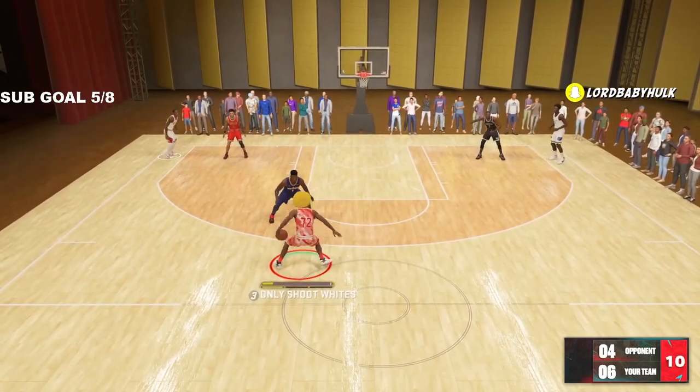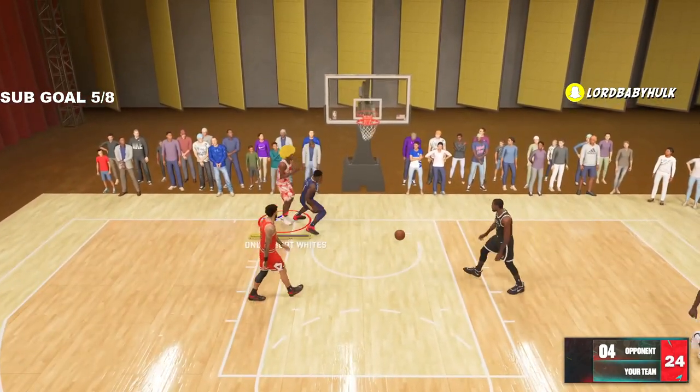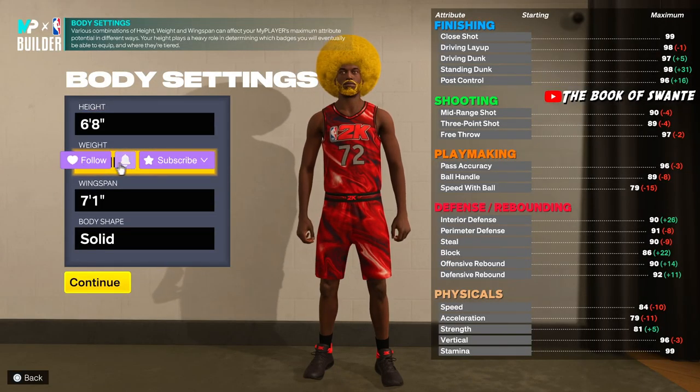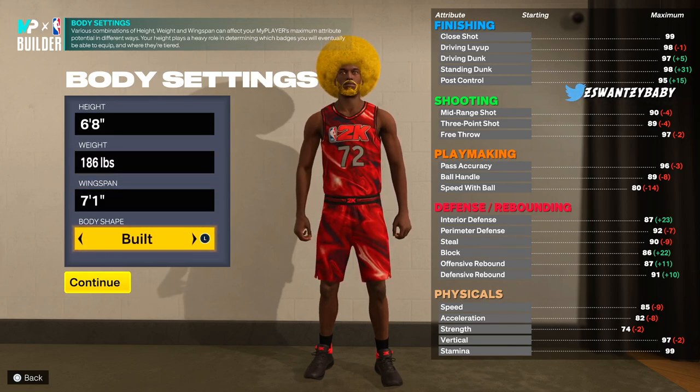I think I got a unique build name — Mr. 72, if you know you know, let me know. We're gonna make him 6'8", bring down the weight to 186 pounds, leave the wingspan at 7'1", and make him built more brolic. I wish I could go even bigger.